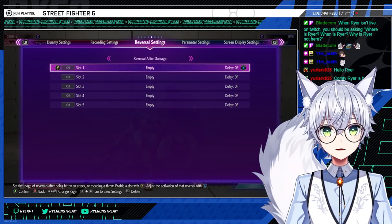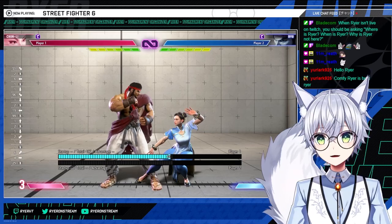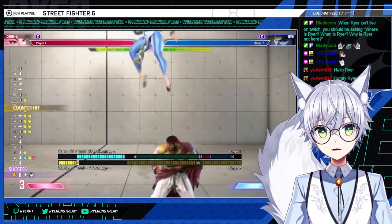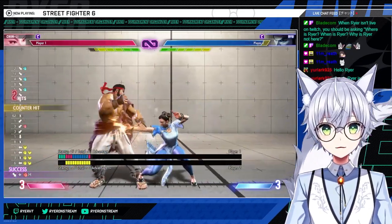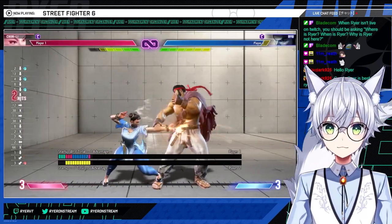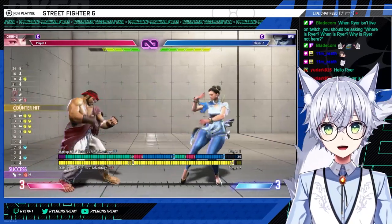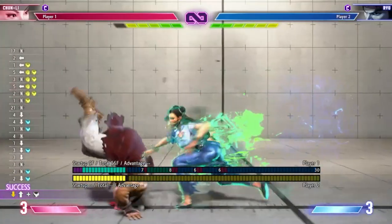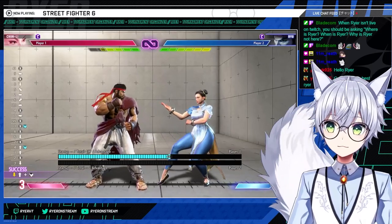Oki options. Off of spinning bird kick, drive rush is a meaty overhead — pretty good. Off of SBK, the overhead is meaty and something I like to test people with. It'll obviously make them reversal. You get crouching strong off of that, and it's also drive-impact safe. You can also do crouching short off of that, but you have to delay it just a hair. It gives them a chance to hang themselves with reversal. That's off of medium or light spinning bird kick.